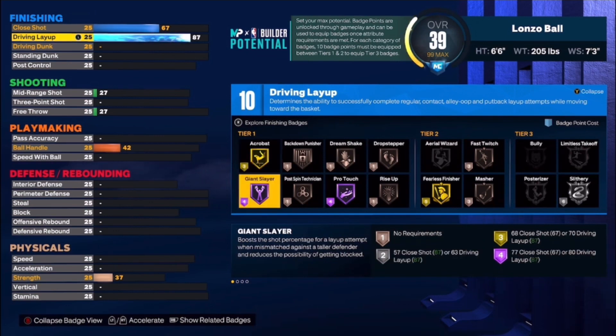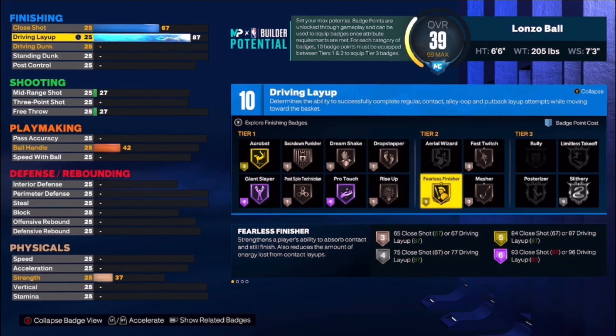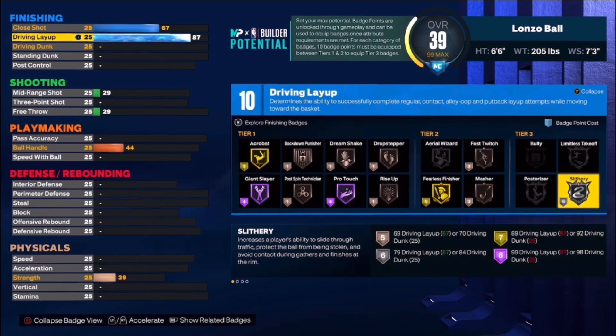Giant Slayer is a really good finishing badge this year, and Fearless Finisher is a great badge to pair with it. When you pair Fearless Finisher, Giant Slayer, and Slithery together — you get Slithery on Silver — it's going to allow you to make so many layups in the paint.